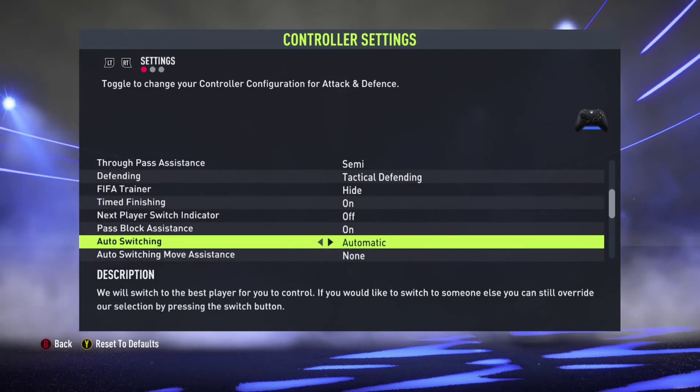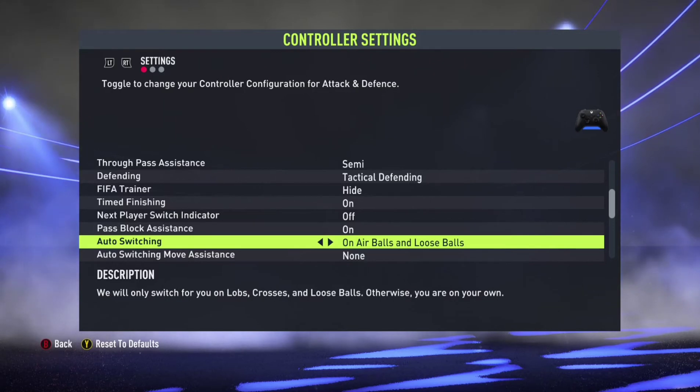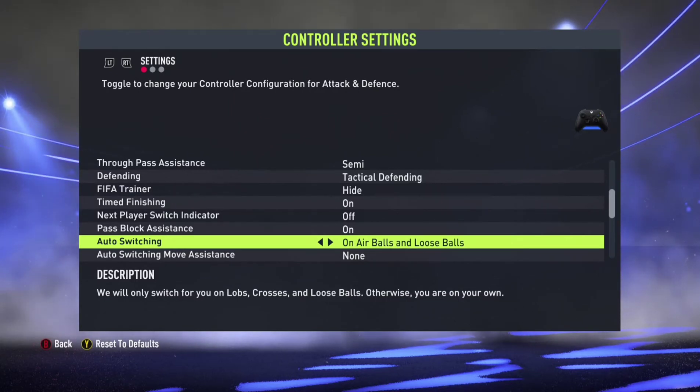For auto switching — why would anyone keep this to automatic? Automatic is for beginners who don't know which button to press to switch players. If you already know how to switch, set it to air balls and loose balls. That's the best option because it gives you very good partial control of your game.